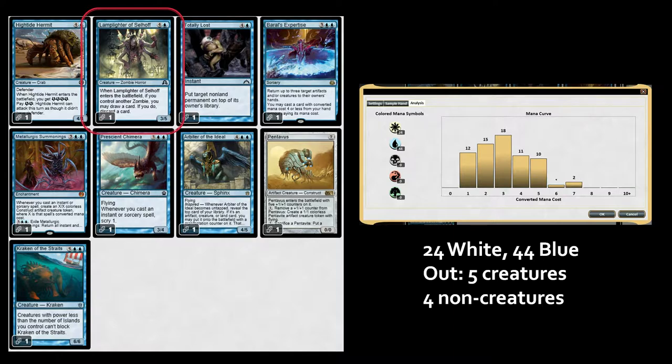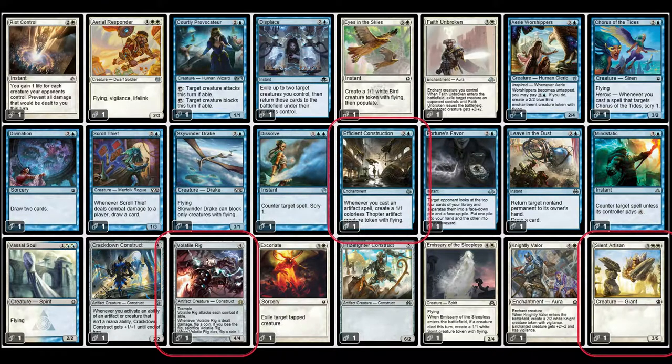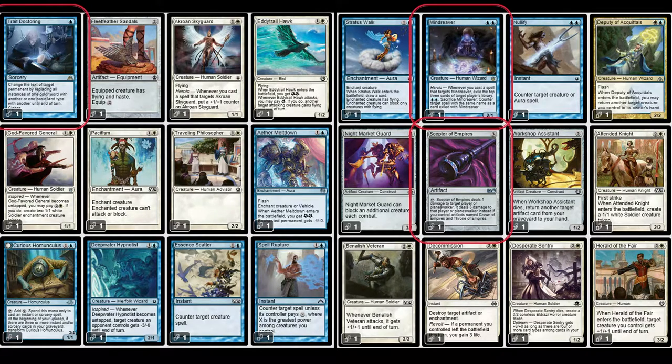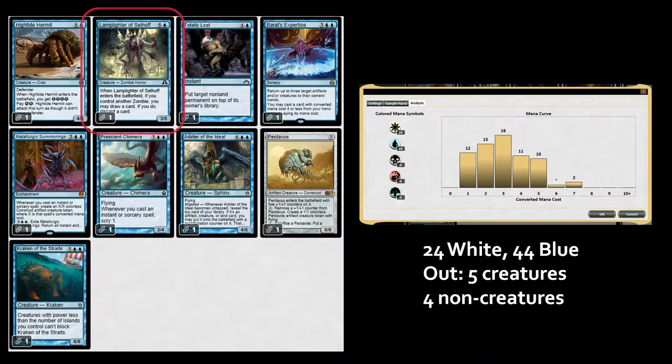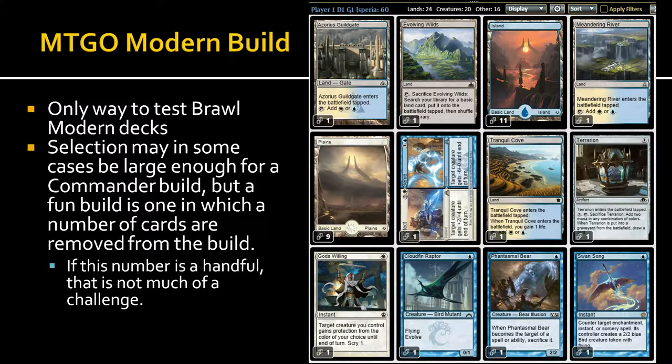I don't really have many zombies in here, so that card just didn't fit the deck. So I'm taking out five creatures and four non-creatures for this deck.